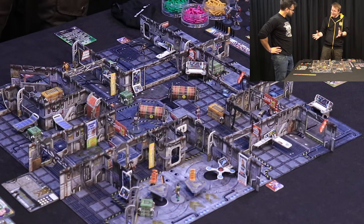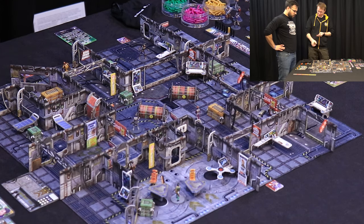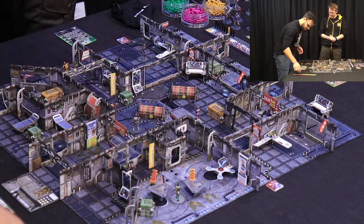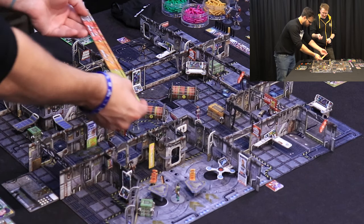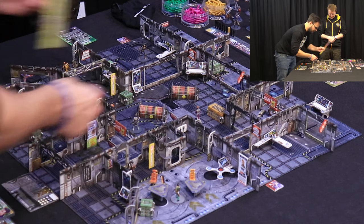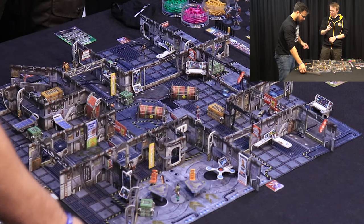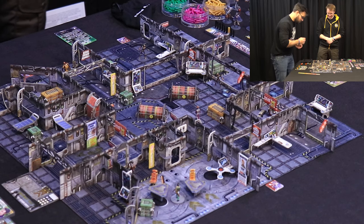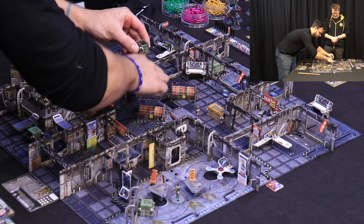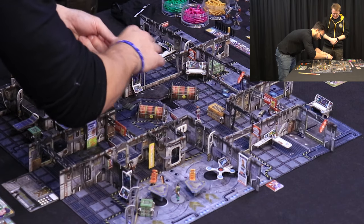Now it's over to you - each of your characters gets two actions. We'll start with Tier Guard. He can move four inches - you can measure or use the squares. One, two, three, four - we get up to this crate. That's one action. With the second action we can open the crate.